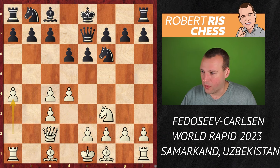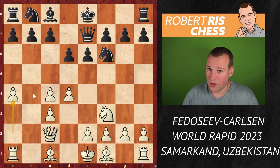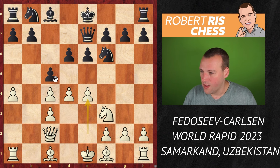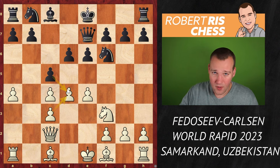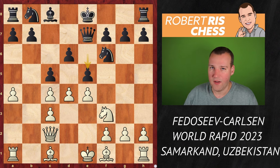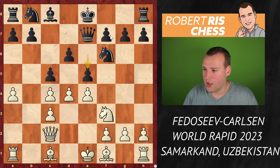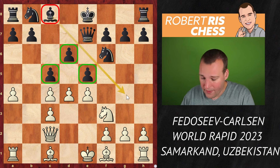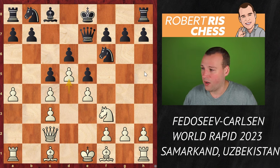White first played a4, grabbing some space on the queenside, but this can also become a serious weakening move. Black played c5, trying to create a blocked structure. White goes e4, and black is not interested in taking on d4 — that would help white improve its pawn formation in the center by undoubling the pawn. So instead black goes for e5, a very nice and typical strategy in many Nimzo Indian openings.